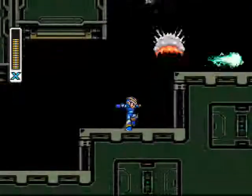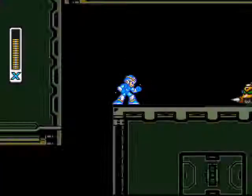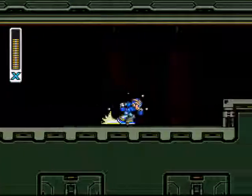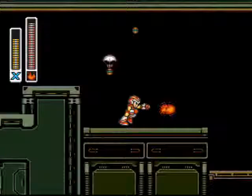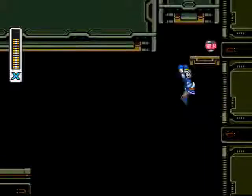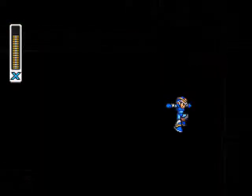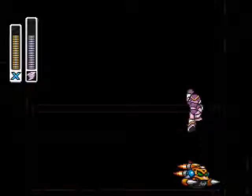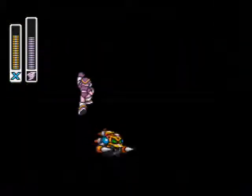We're going to be coming up on another heart tank here in a moment. This one can be a little tricky to get. You can also get the heart tank with the boomerang cutter weapon, but it's also possible to get it legitimately by jumping like that - which can be a little tricky, but not impossible by any means. Down here I like to use Storm Tornado to just clear these guys out quickly.